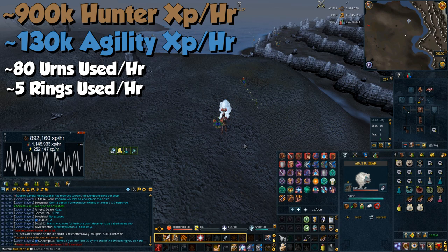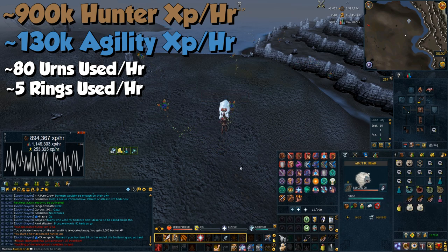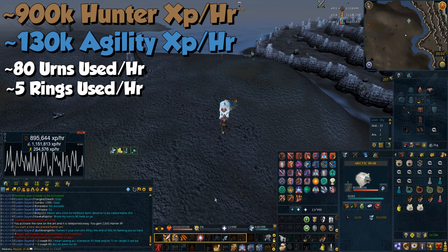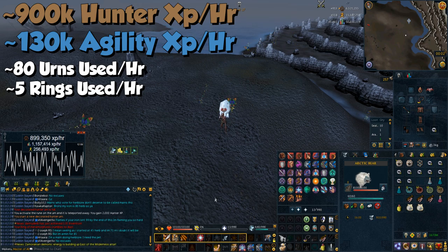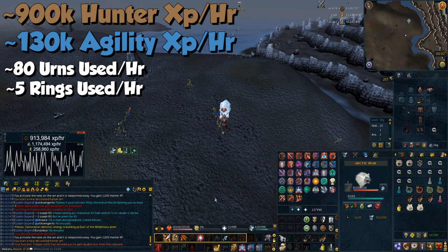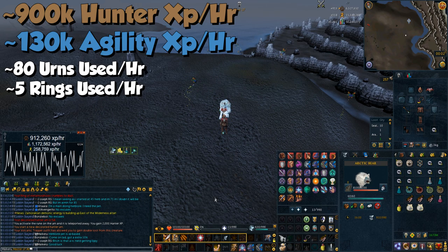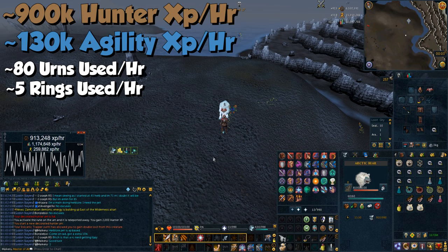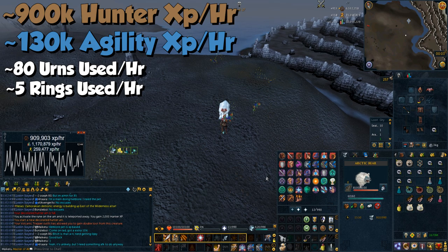The demonic skull increases experience by 20%, so I'd heavily recommend it. But if you're a level 3 skiller or don't want to risk dying, doing it without the skull still gets you over 700k experience per hour — which is close to or the same as wanting ornate turtle rates. With the skull you get best-in-slot rates.